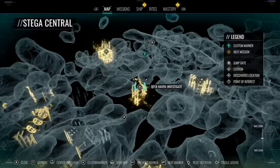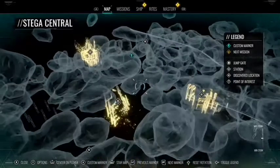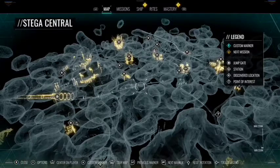Our first energy fragment can be located in Stega Centro. Basically after your first ambush with the Enclave when you get free roam, come over where you get the Drift, but before getting the Drift, stop over at Kewa Haven Investigate, complete the mission, and get an energy fragment.